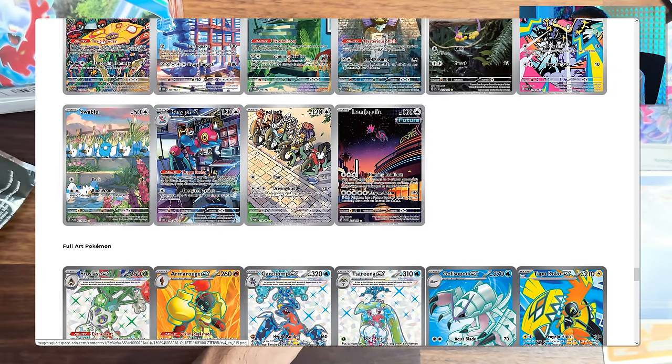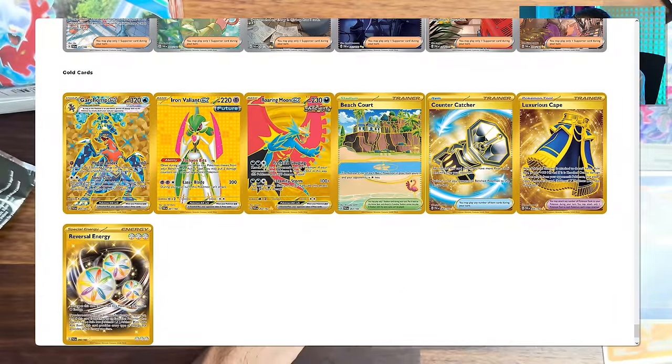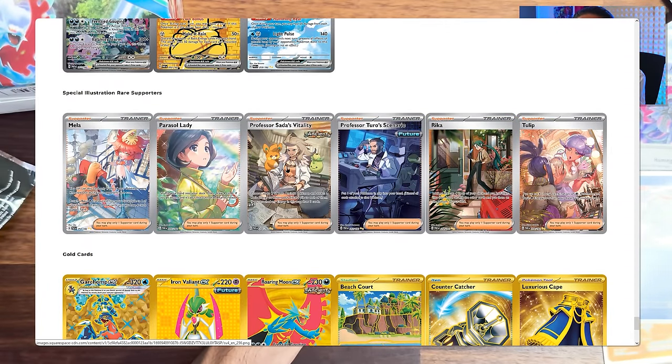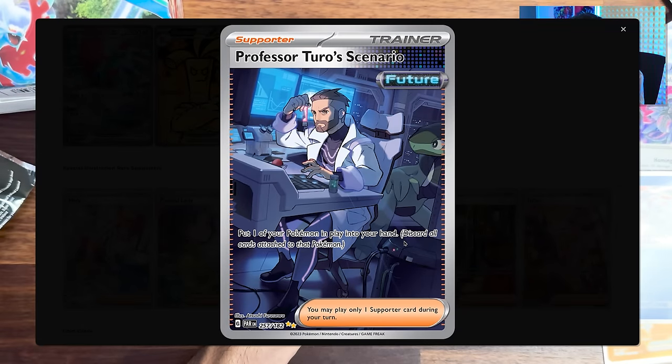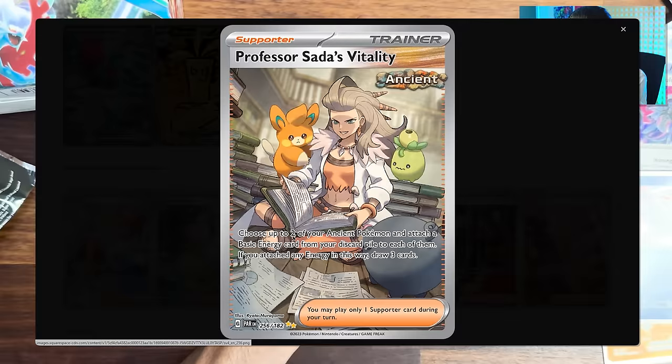There's an illustration Salamence. The Salamence is the one I wanted out of all of these. This is what we have to go for - we have to go for this Sada. This man looks kind of badass. What does he do? He's investigating, he's making stuff. Sada is still what we want - she's like actually researching.